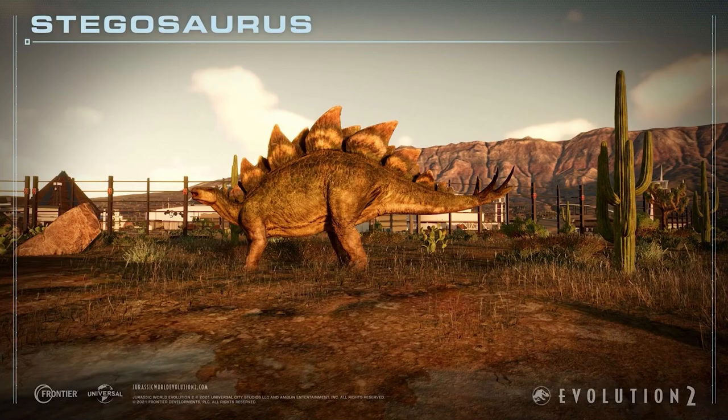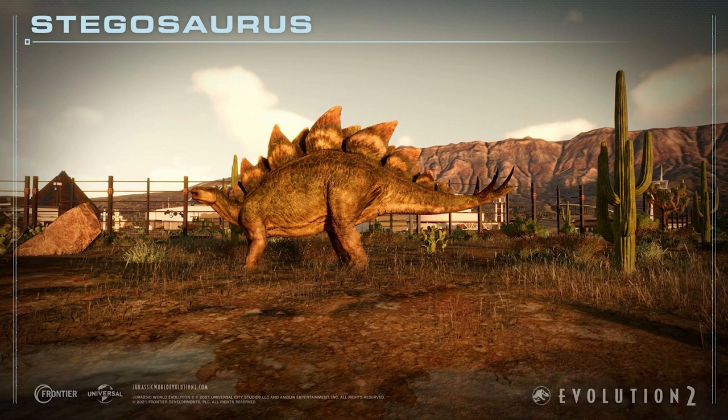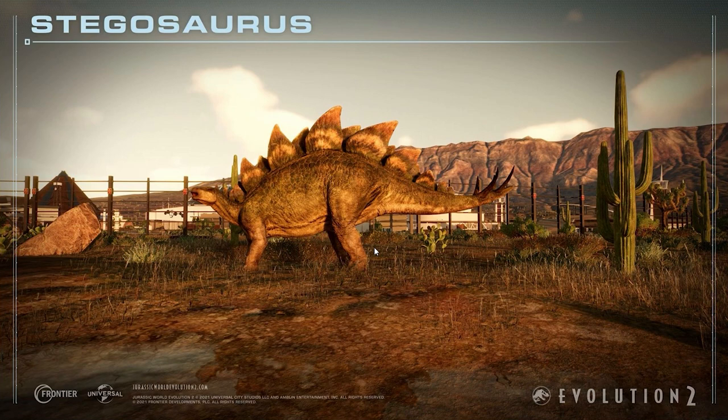Now moving on to the next image, we have the Stegosaurus. Can we just take a second to look at the detail in this? If you just kind of take a second to look back and forth with the old Stegosaurus, there is just so much detail that we did not have before. These ones feel like they're actual real skin — you can see so many veins running down them and little details that you couldn't notice before. Even the plates of the Stegosaurus just have interesting details on them, whereas before there was just kind of one big plate of brown going down it. Even the little nicks and scratches here give really unique skins.